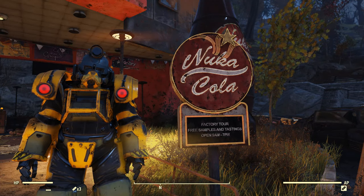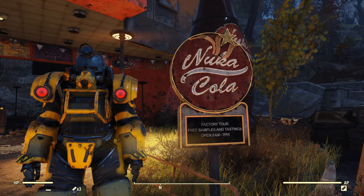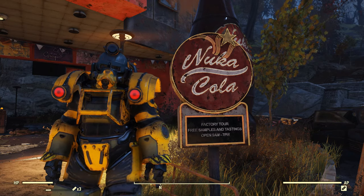Hello, I'm the Resilu Cartographer, and in this video we're going to be getting the Nuka-Cola Quantum Paint for the XO-1 Power Armor from the TNT Dome over at the Black Mountain Ordnance Works.